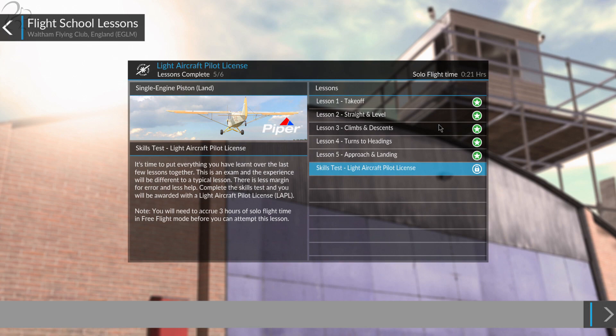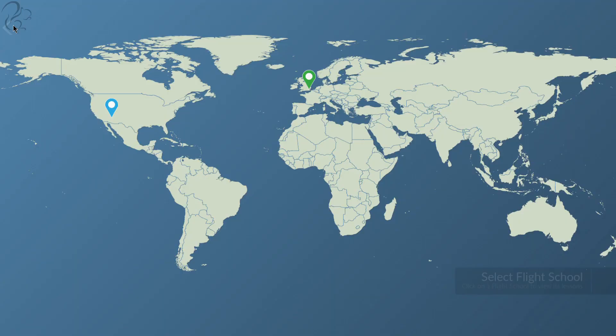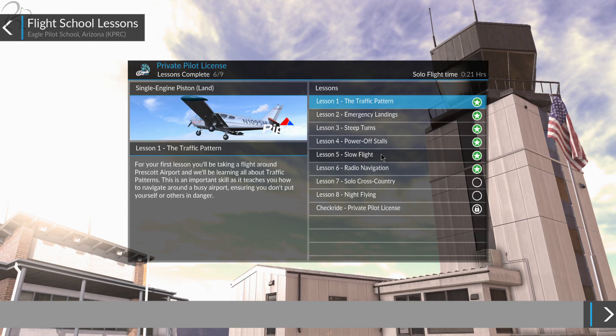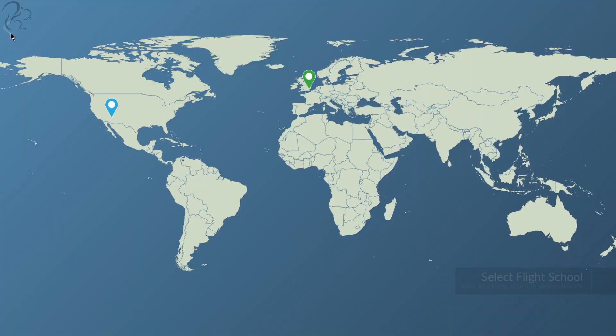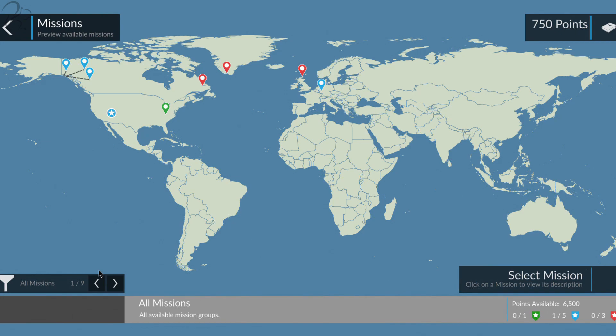I've done all of these starter lessons — they're all recorded, you can watch them in separate videos. There are five lessons in one set and about eight or nine in the advanced set, covering traffic patterns, steep turns, power stalls, basic takeoff, manoeuvres, and VOR navigation.